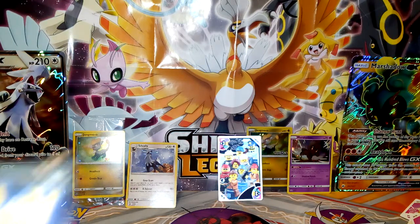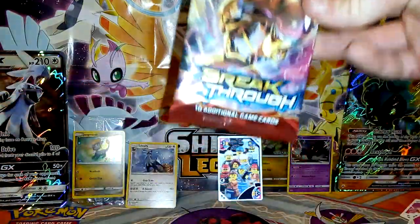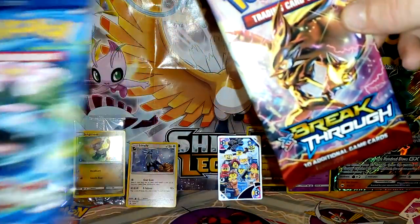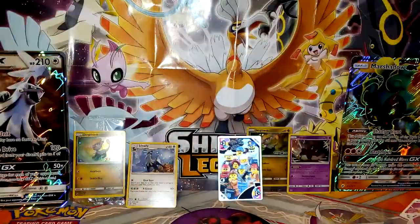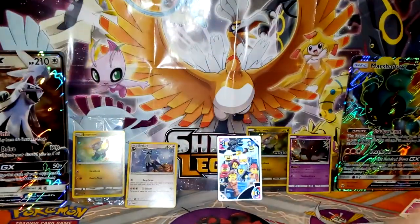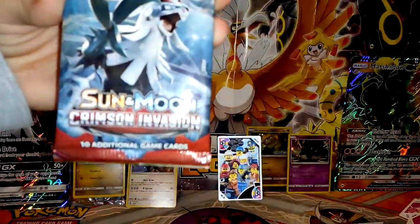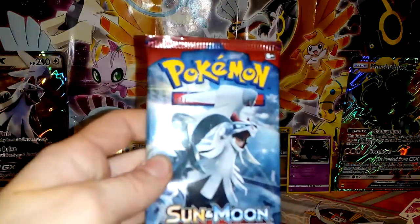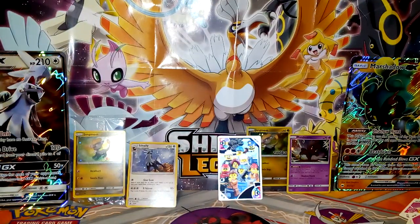I have Breakthrough and Emily has Evolutions — do you want to swap? Nope, I love Evolutions! I have Sun and Moon and Sun and Moon Crimson Invasion. Which one should we do first? Crimson Invasion! Crimson Invasion has to have the worst pull rate — I think Nintendo even confirmed it. Why would they sell them if they're bad pulls? For money, because Nintendo likes money.